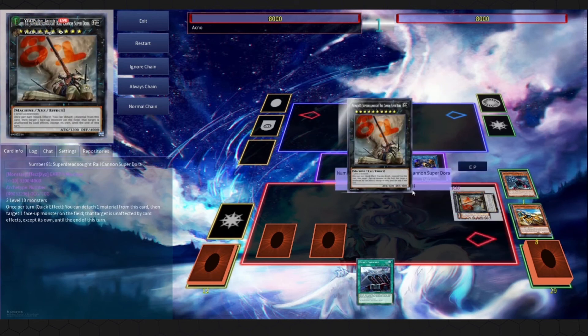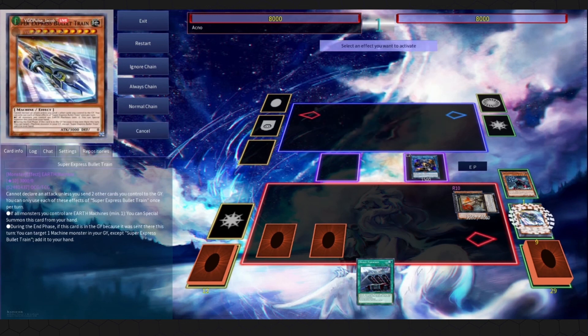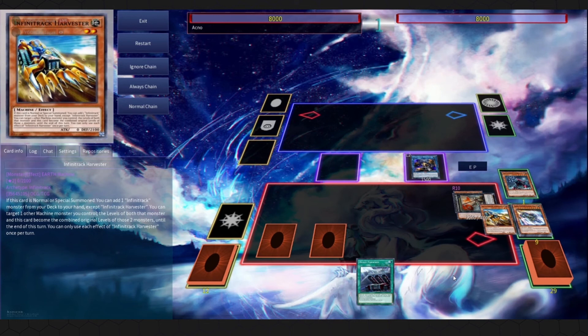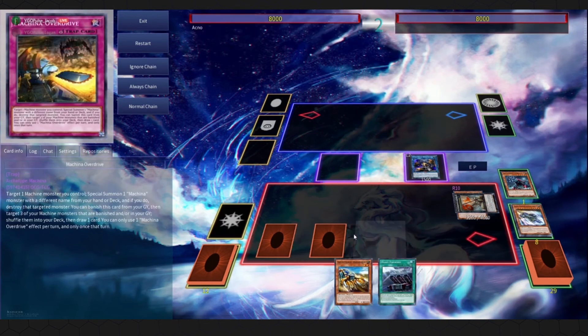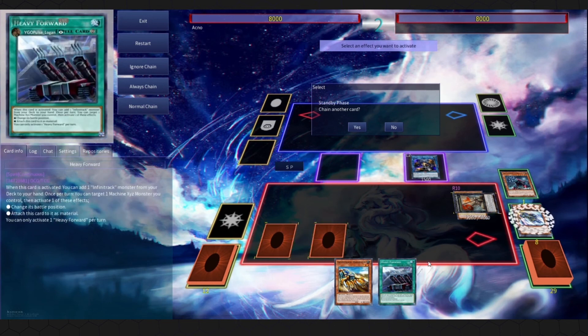Same thing as last turn: during the end phase, use dora's effect, detach bullet train, target anything. Then get bullet train back and get harvester back — harvester is a good normal summon searching out another dozer. Gozen match will stop any combo deck that uses multiple attributes; you can stop dragon link once they summon Romulus — flip this up and they can only summon wind. The board is deceptively strong: couple of traps, dora that turns into a towers with pop, knuckle getting resources back with bullet train end phase, and two cards in hand for follow-up.